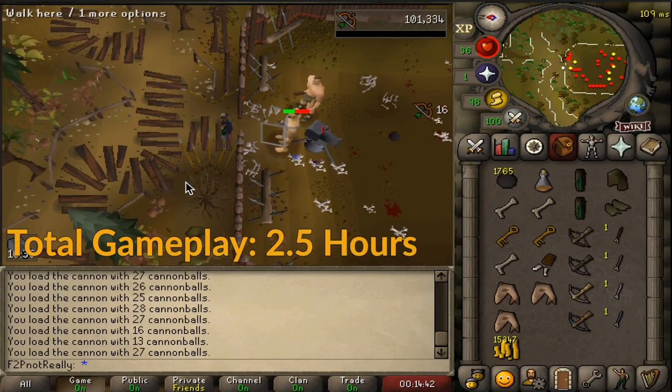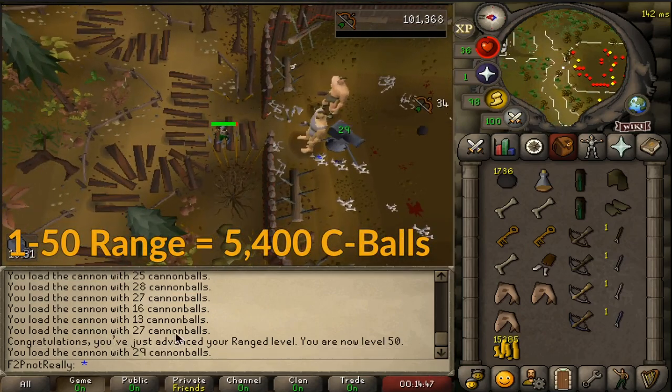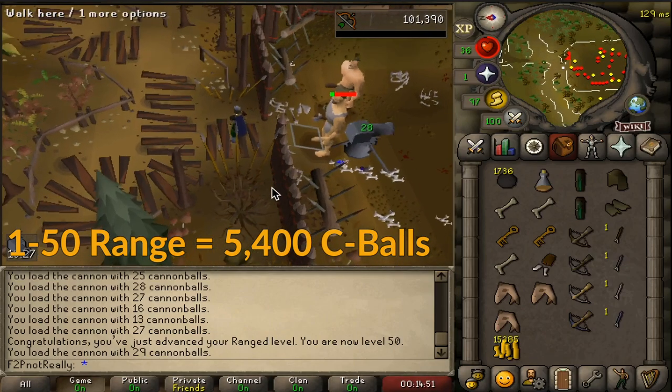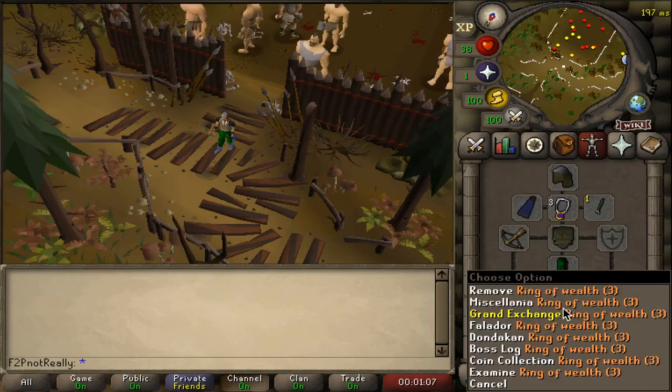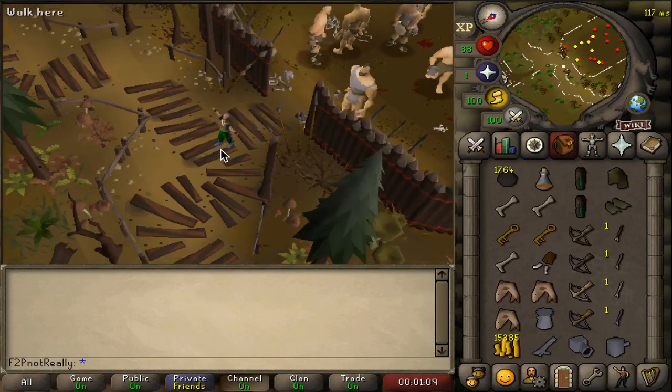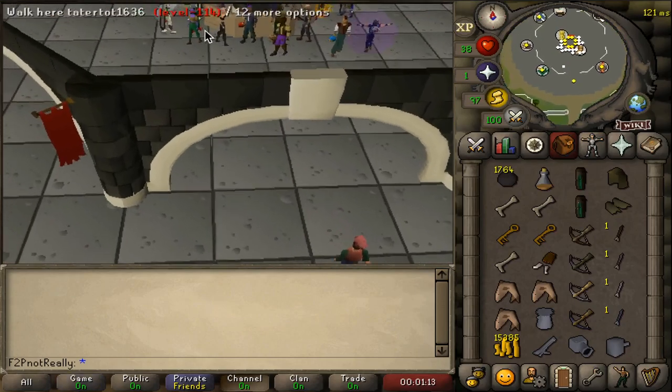After firing the cannon, exit the pen, allowing it to kill the hill giants and gain you non-hit-points range experience. Enter the pen only to reload your cannon as it nears empty. Bring food as you may take damage, and remember to equip gear as it becomes unlocked to improve cannon accuracy. Levels 1 to 50 range take roughly 2.5 hours of gameplay and just shy of 5,400 cannonballs. After reaching level 50 range, collect your cannon and return to the Grand Exchange, selling back your cannon, any surplus ammo, and unneeded range gear.